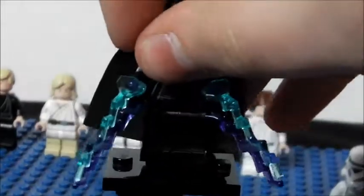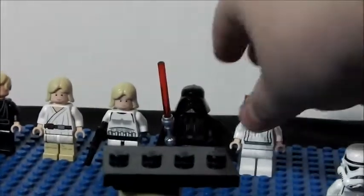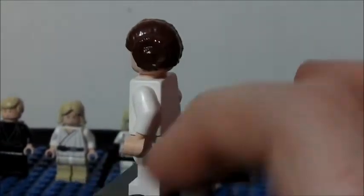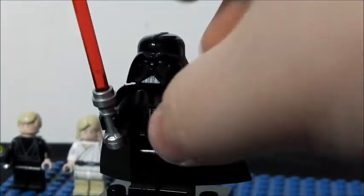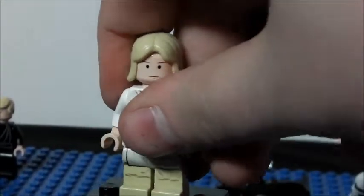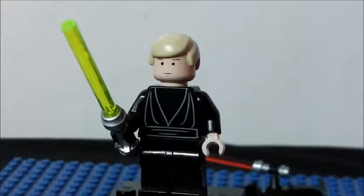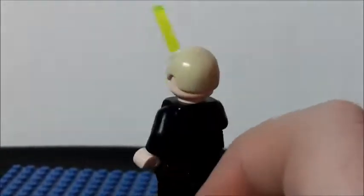Now you get everyone's favourite Emperor, with his Force lightning. Now to the Skywalkers — last ones. Princess Leia, no back printing. Darth Vader, very ordinary but still an awesome minifig. Luke Skywalker in Stormtrooper outfit. Luke Skywalker in the Tatooine version. And finally, Luke Skywalker Jedi version — that one doesn't have back printing, but this one does.